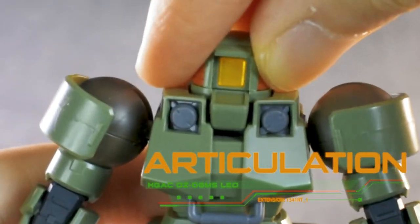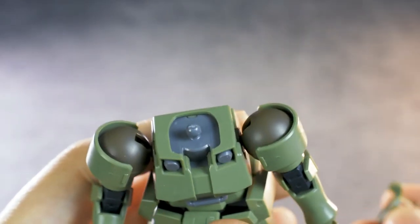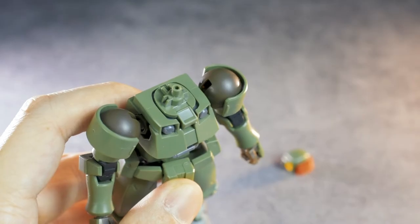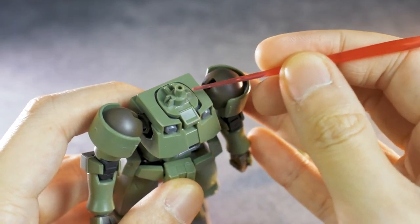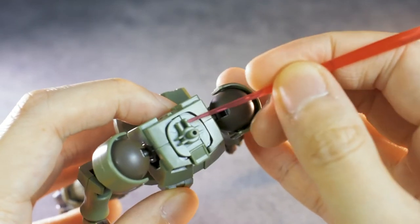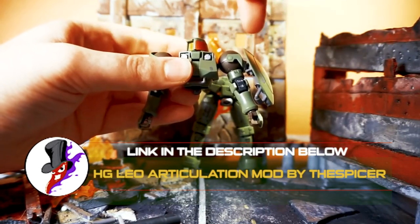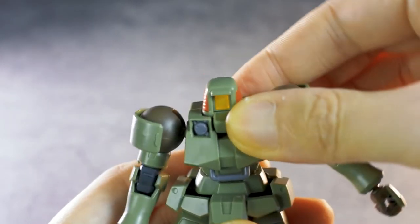Let's now take a look at the articulation, starting with the head, which has... none. It is on a ball joint, but it's pretty useless here. I did find someone online who put some articulation on the head by shaving off some connection points inside so it rotates sideways, but I didn't really do it to mine. It's fairly easy to do, so just look it up if you're interested. The torso has two ball joints, so it has some ab crunch and some side to side.